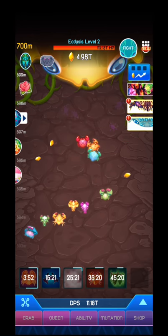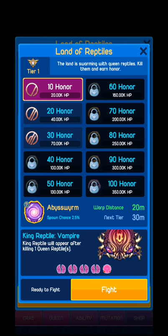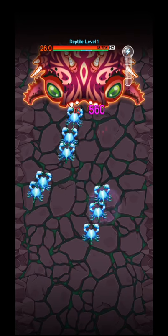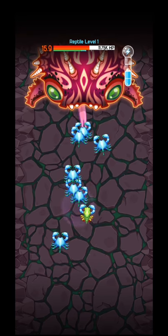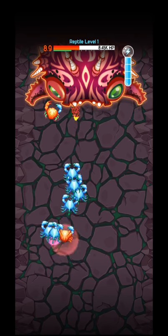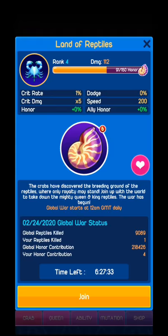So, 'Land of Reptiles' — if I join, I fight a specific crab. As you can see, I need to kill that specific monster in a specific amount of time. There are also some bugs appearing really fast on the screen and they electrify the monster. Probably I'm not going to kill it due to the fact that I don't have so many guys helping me. I will get the reward afterwards.